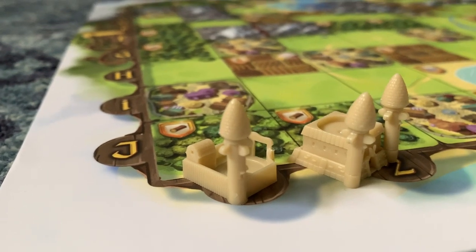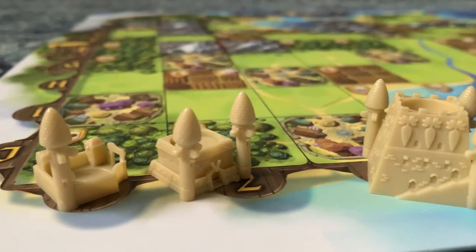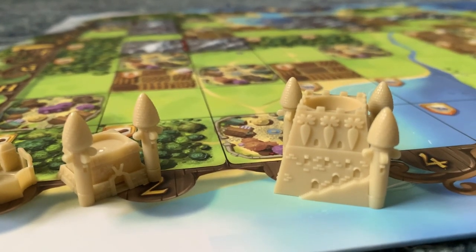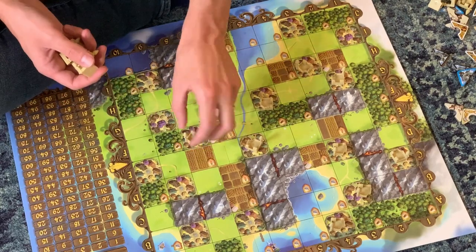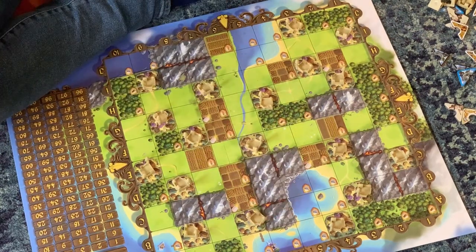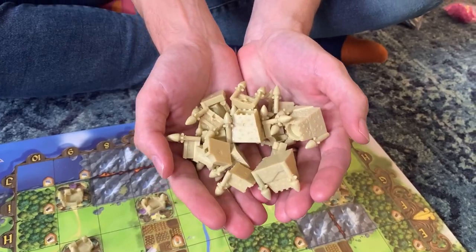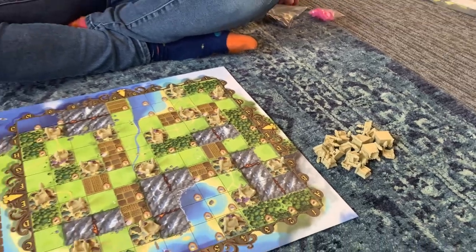Once everybody has done that, you're ready to populate the board with cities. The cities in the box come with different numbers of towers — cities with three towers, cities with two, and cities with one tower. You'll take the cities with one tower and place one in each of the city spaces on the board until your board looks something like this. You'll have a bunch of cities left over, so take all of them and put them in a pile on the side of the board.